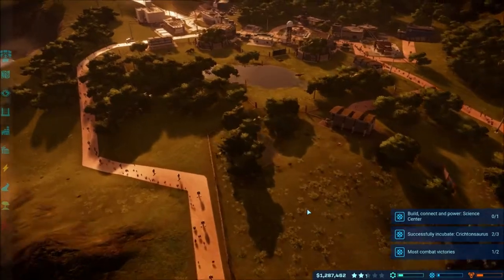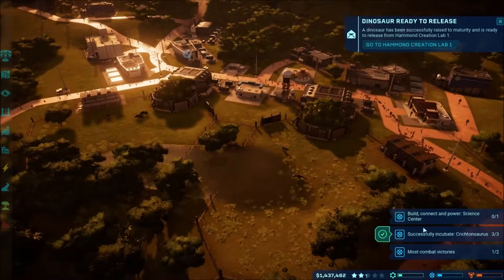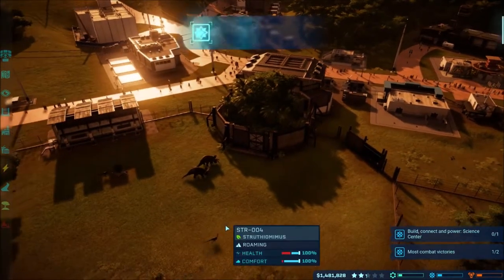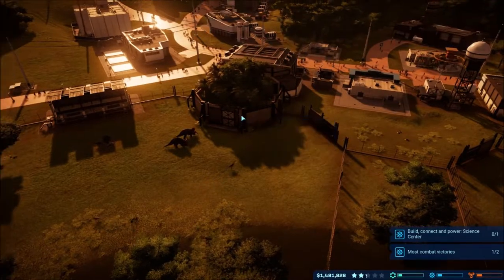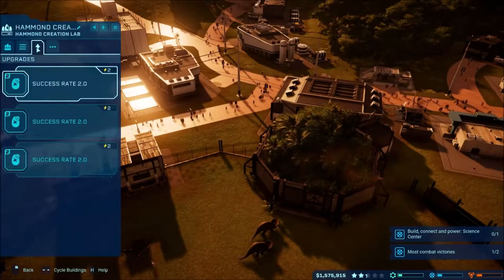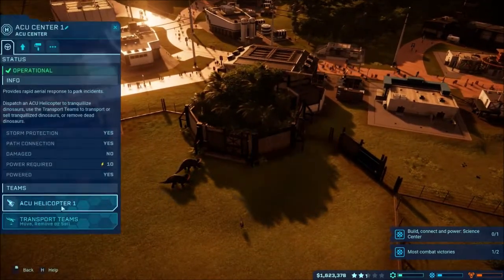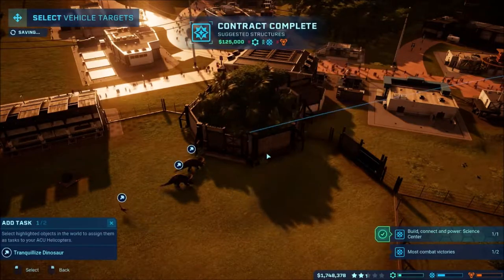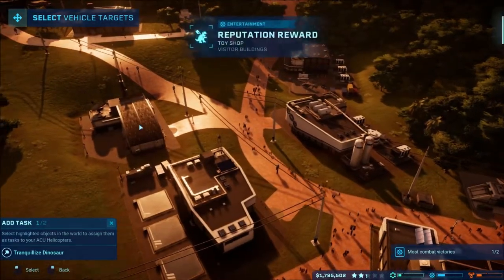Velociraptor is such a headache. We've got an incubation of that one done, let's go ahead and release it. We got the science center - oh no, is there something wrong with the doors? Let's go ahead and do the tranquilizer. Adding tasks on that - there we go, we've got our science center all up and open.